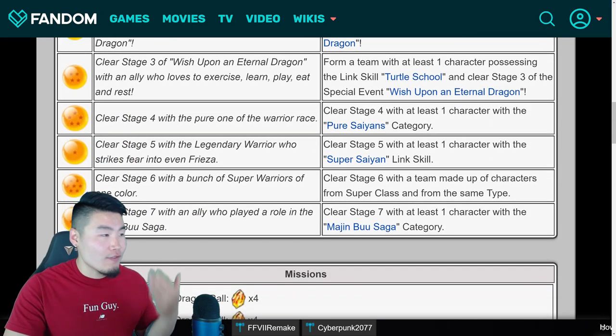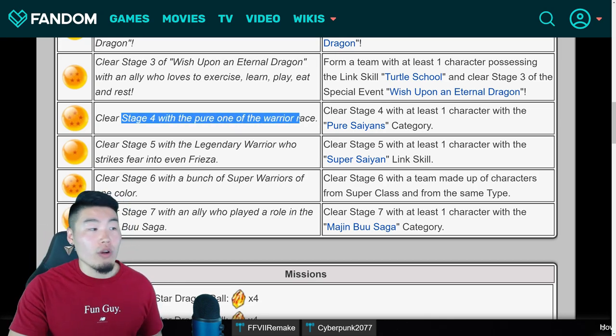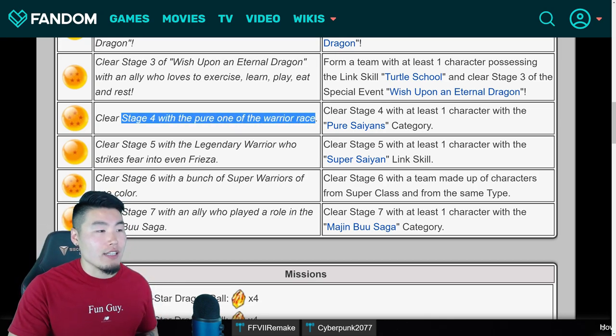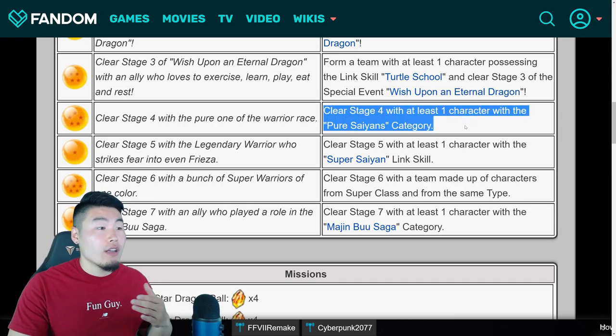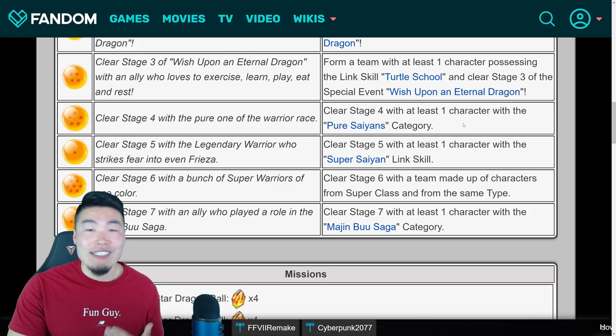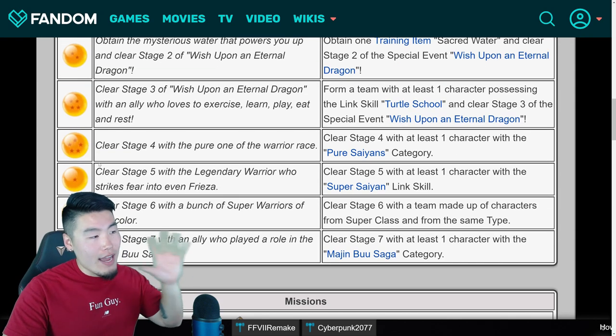Moving on to stage 4, it says clear stage 4 with the pure one of the Warrior Race. And what that means is just clear stage 4 with at least one character in the Pure Saiyans category. So you know, Gokus, Vegetas, Kale, Caulifla, Cabba, so on and so forth. Do that, and you'll get the 5-star Dragon Ball.